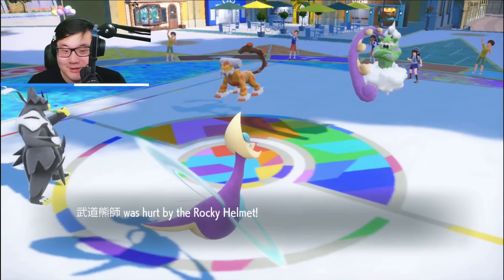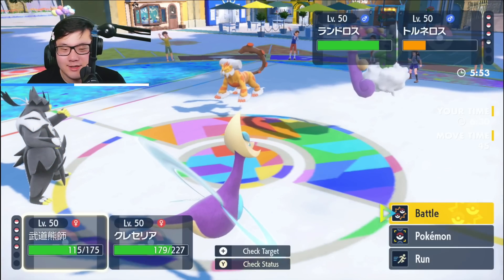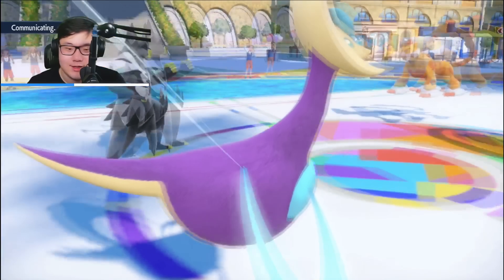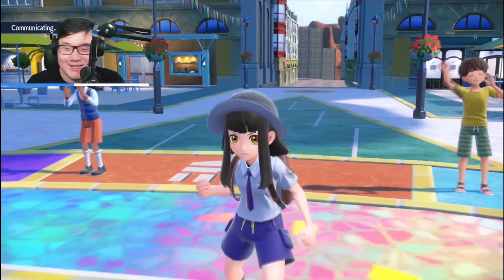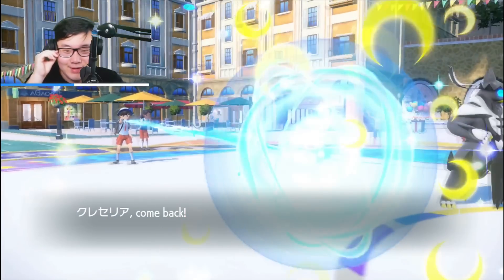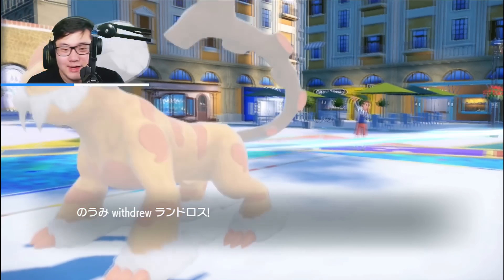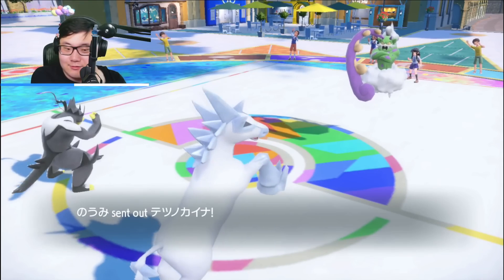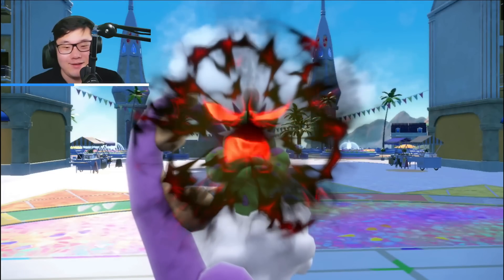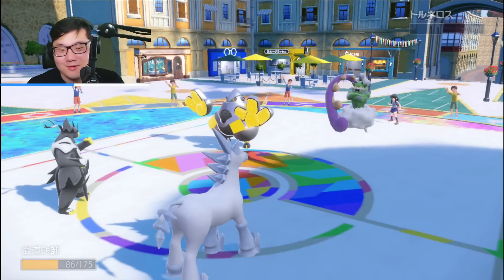Wicked Blow into the Tornadus — good damage. Rocky Helmet on Tornadus confirmed. Trick Room comes out. I was just trying to set up — if Urshifu went down, I was just trying to get my free switch into Glastrier. Going to swap hard into Glastrier now. Wicked Blow into the Tornadus — goodbye Tornadus, beautiful. Once I knock out the Landorus, I'm in a really good spot, so I'll just go for double Protect to stall out my own Trick Room.